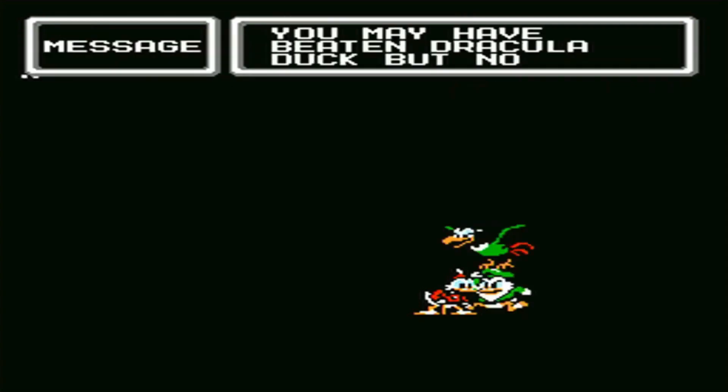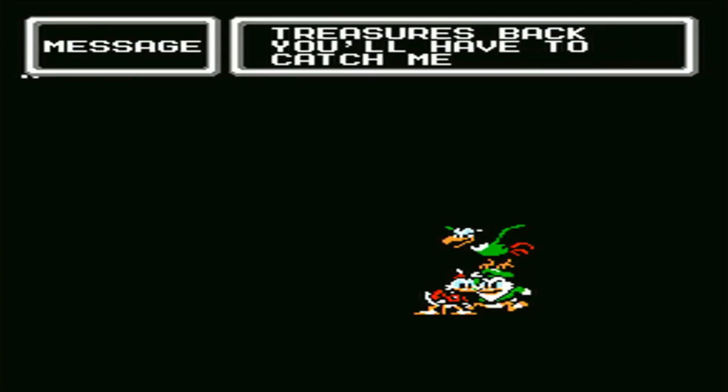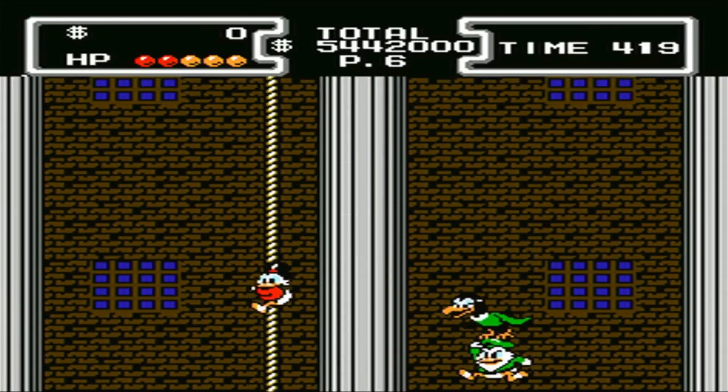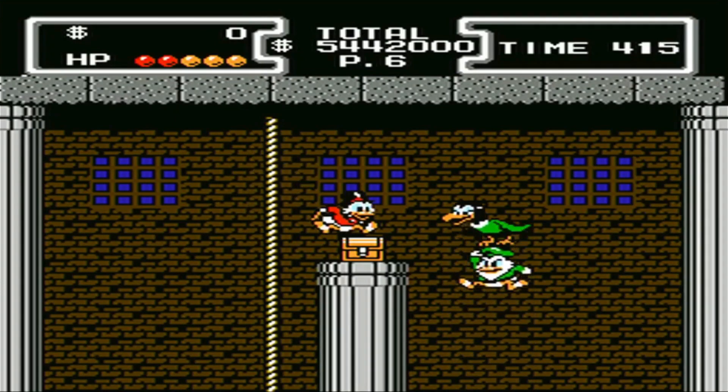So, let's check out the real ending. After we beat Dracula Duck, you just want to get to the rope. And then you're faster than Glomgold, so you just have to climb up, make sure you're above the treasure, then jump on it — and there you have it.